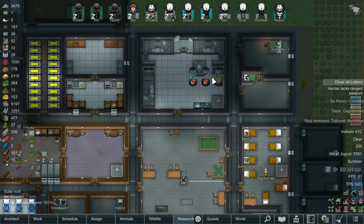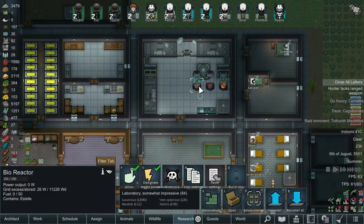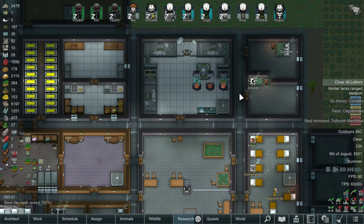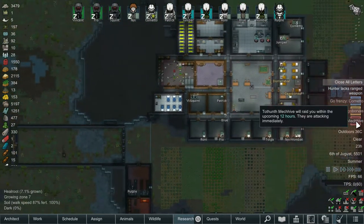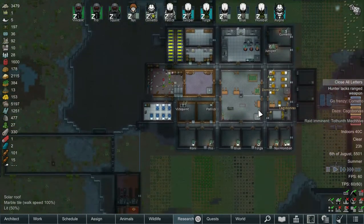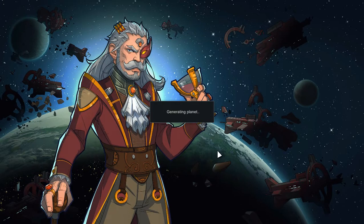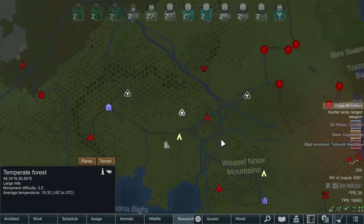We've got some batteries going. We just need to free up the manpower yet again so we can get these fed. We're going to put rice into them; that will keep those going and they'll produce a bunch of power, hopefully. The Mechanoids will be coming in — they say within the next 12 hours but it can be any time. Once we've dealt with the Mechanoids we're going to start moving out and going into the world map, and looking for some more armor.